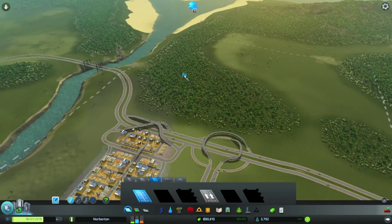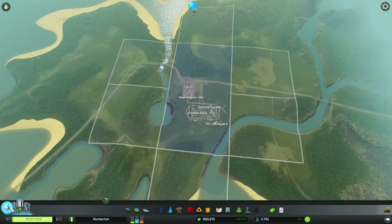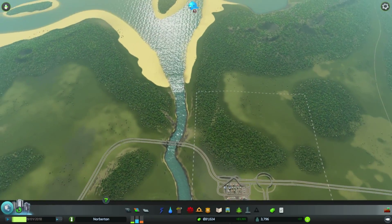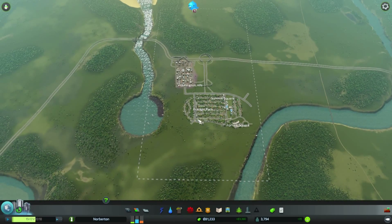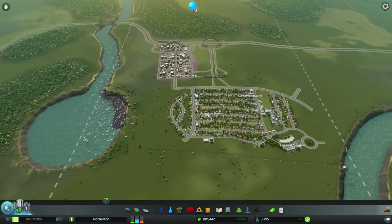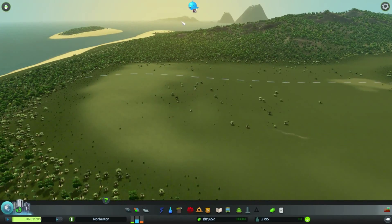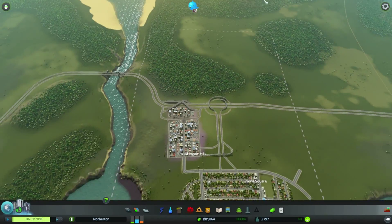Yeah, I think we are going to go out this way. Got another one unlocked - you can buy another one. I might just leave this as a little area, come down here a bit more. A little more area out there. We'll go up here - oh, I quite like that. Yeah, I think we'll go up here.